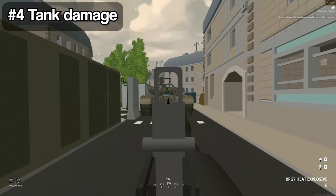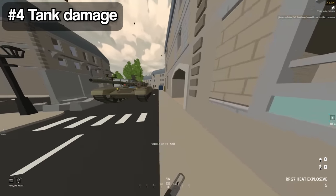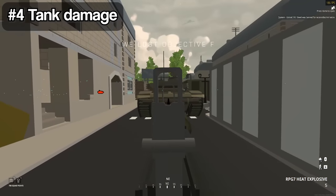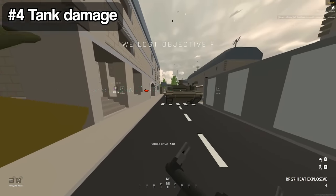Where you hit a heavy vehicle matters. An RPG only does 20 damage to the front of the tank, but it does 40 to the back. There's also a different sound effect when you hit it from the back.